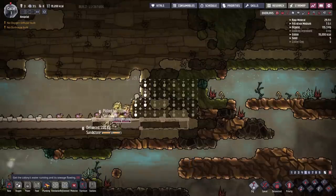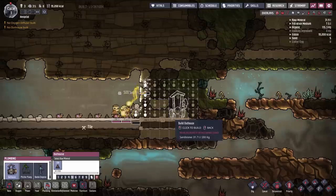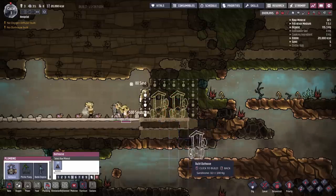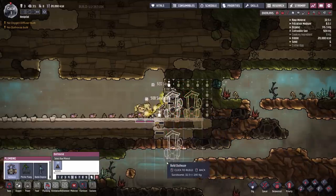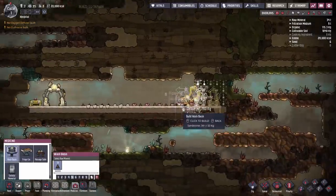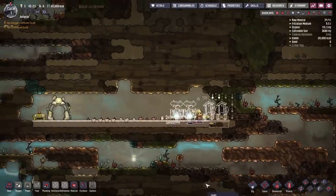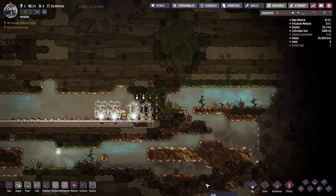We're already halfway through the first cycle, and our duplicants are going to need to use the washroom soon. By cycle two they generally need to pee, and if you don't have a place for them to go, they're just going to go right on your floor. So I'm going to go ahead and build a couple of outhouses here. We're also going to want to build a couple of wash basins for the duplicants to wash their hands after they use the bathroom, because we don't want food poisoning germs spreading around the colony.